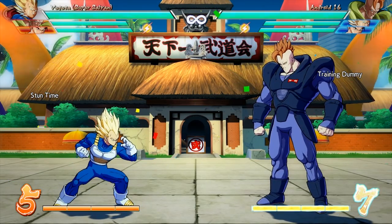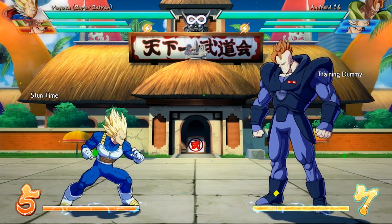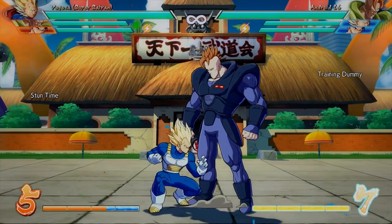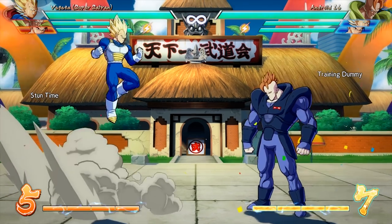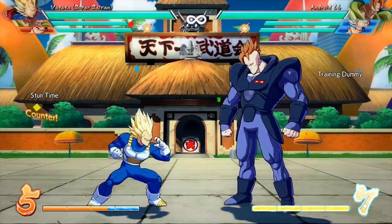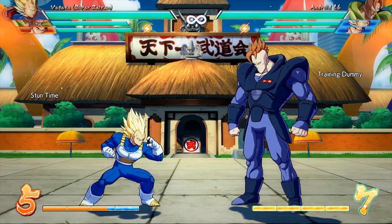Android 16's 5 heavy and 2 heavy — his down heavy and normal heavy attacks — used to have armor on them for everything. Now he still has armor for normal hits, which is reasonable. He's a big dude, so obviously he should have some armor. But it used to also have armor from ranged attacks, going through those as well. In reality, that was a huge thing for him.